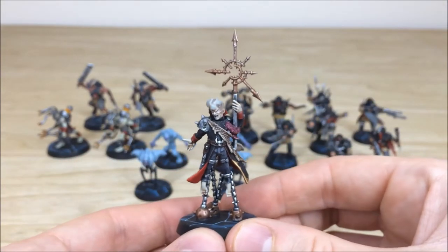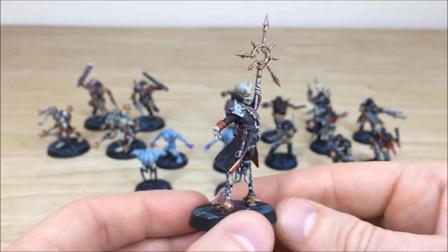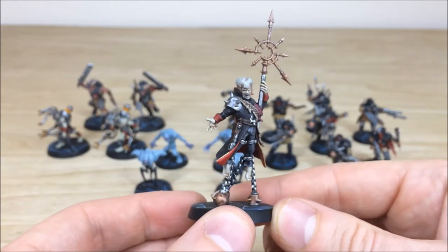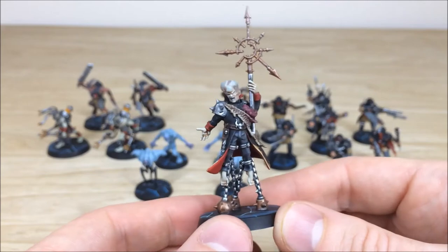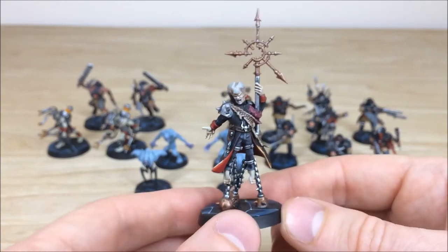You'll have to forgive me — I don't remember the names of all of these. I think this is a rogue Psyker perhaps, so let me know in the comments if that's correct. He's really cool, as you can see, with his iconic chaos icon there, and levitating as well, just showing that psychic ability.